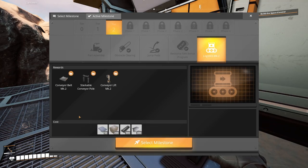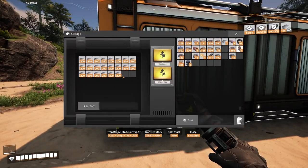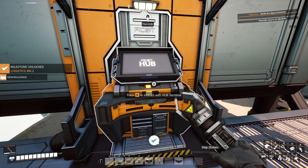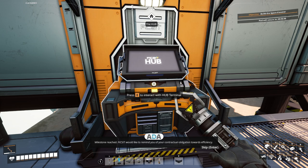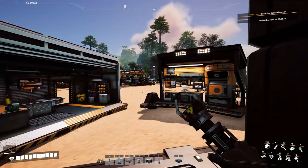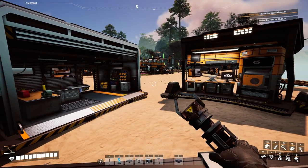And then finally, logistics Mark 2, which will give us the Mark 2 conveyor belts. Milestone reached! Fix-It would like to remind you of your contractual obligation towards efficiency. Recreational use of belts and lifts does not count towards work hours and will put you on the list. Stay efficient. Don't disappoint Fix-It. I don't know what she's talking about with recreationally using lifts — you can't interact with them. There's a way that you could ride lifts, that would be amazing, but you cannot.